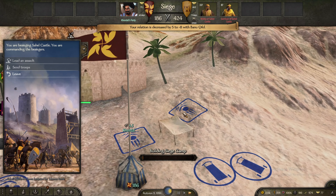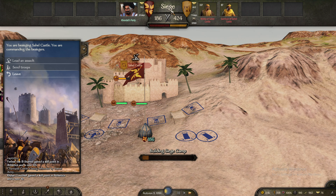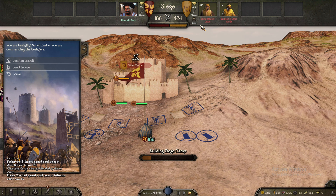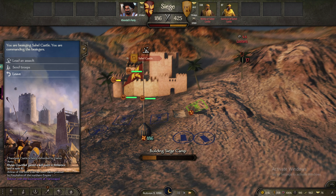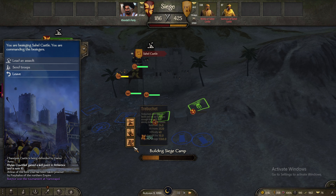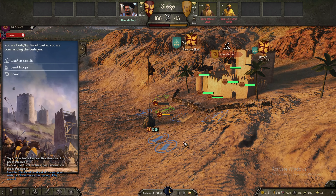Now let me show you exactly why you need all of that. The food — you basically need it to be prepared for a longer siege. You need to make sure that you can resist for more days than the castle or town can. After you start the siege, you will just have to wait until their food runs out and the garrison will perish automatically.